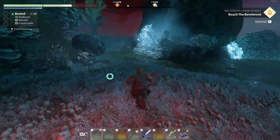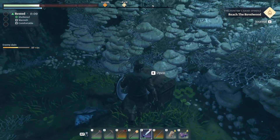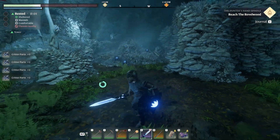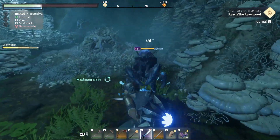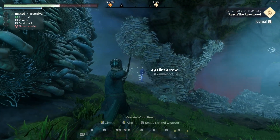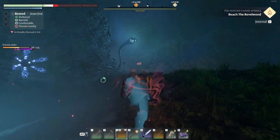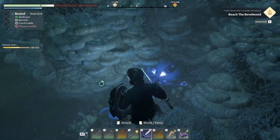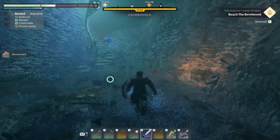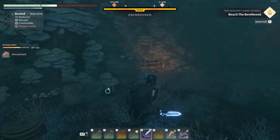Down here in the back of the cave, we have a lot more enemies — two strong flowers on either side. Let's try to snipe them out. One's down, already hit the other with my sword. We can't keep taking damage like this. Let's loot them for their shroud sacks. Right here next to them — oh, there's another one in the back. We have what looks like a legendary chest. Let's grab it.